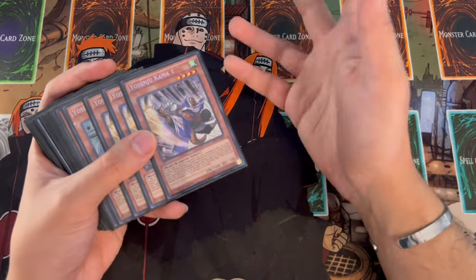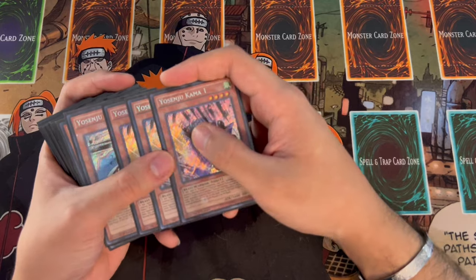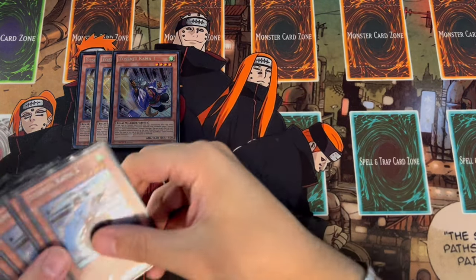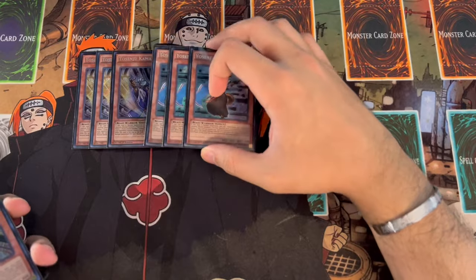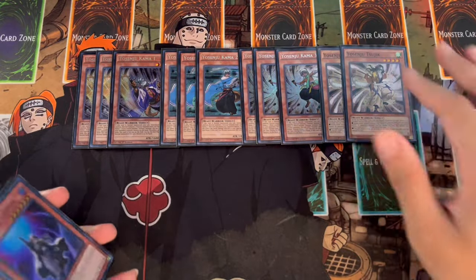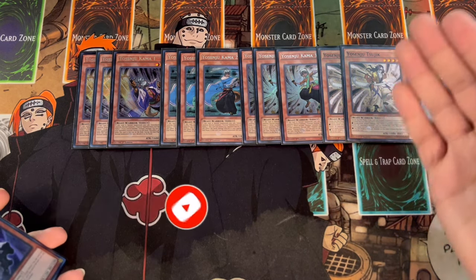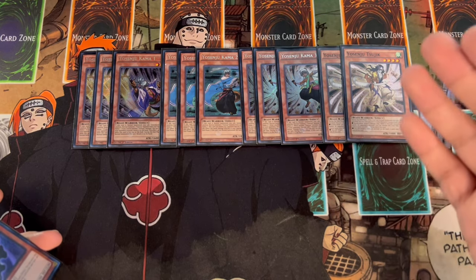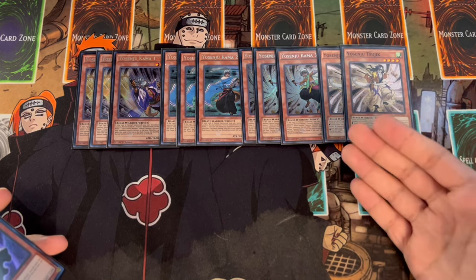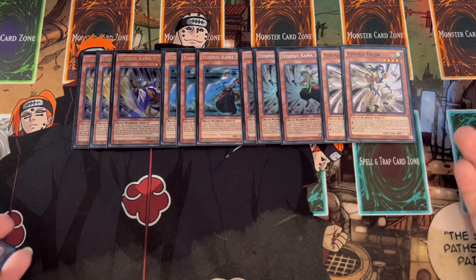Yosenju historically has been a deck that can go first, that can go second. You can play the kaiju builds, you can play the floodgate builds. In this build, it is a go second build today, but it's very anti-meta — you guys are going to see some of the choices that make this deck anti-meta. Essentially, it's to beat most of the decks right now that you'll find in a day-to-day locals, because of the meta right now. So we're playing 3 Kama 1, 3 Kama 2, 3 Kama 3, and 2 Sujik.